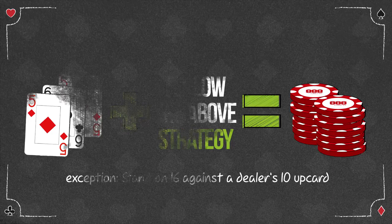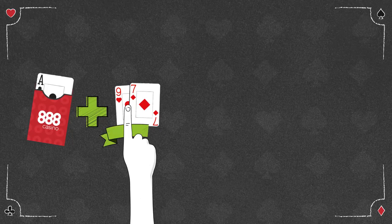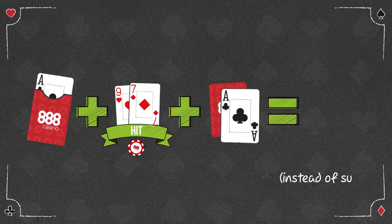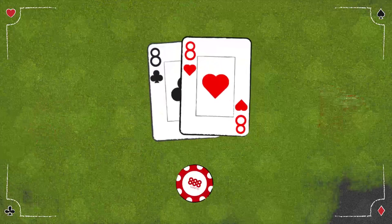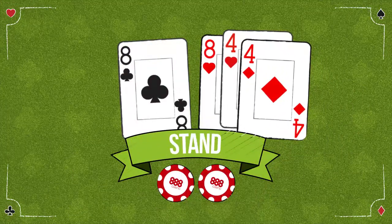In a single deck game with S17, hit a 9 plus 7 against a dealer's ace upcard instead of surrendering. Additionally, if the hard 16 is the result of a pair split, then stand instead of hit.